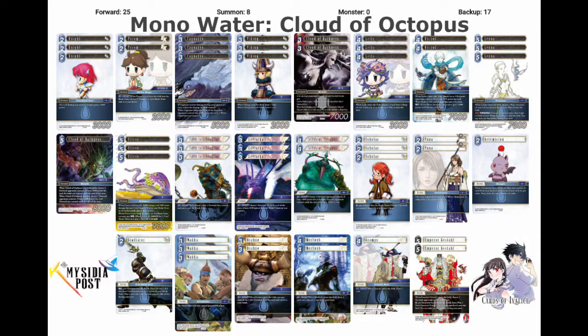Moving on to the final segment: improvements. I don't have a lot of improvements to talk about, but one thing I want to mention is the backup line. When you play mono water Fusoya, you can play Fusoya as soon as possible and it's going to be a backup that produces CP. However, you can't play Emperor Gestal early because you need to have a target for it. The two Emperor Gestals in the deck basically act as summons, so while you might have 17 backups in a Fusoya list, you actually only have 15 in a Gestal list. So I might need to add an extra backup — some options would be a third Brawn or one Lenora to have that three CP ex burst search potential.